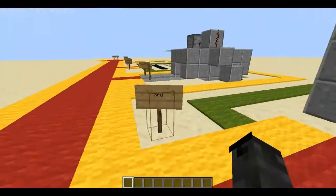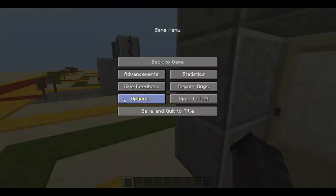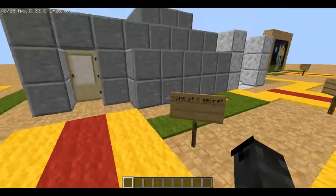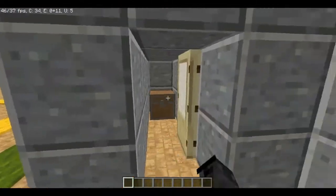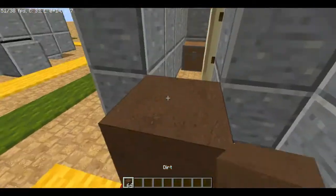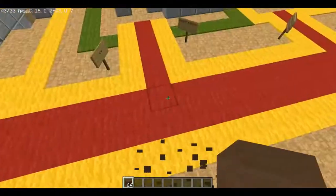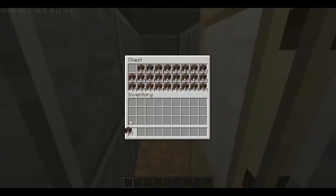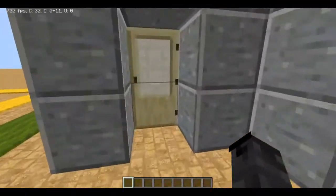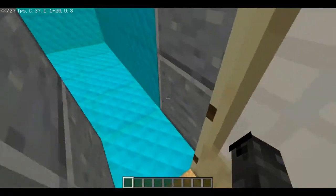Trap three is more of a secret. This looks like a noob base, right? It's made of dirt. His chest is full of dirt — he's such a noob. But there's a catch: you will go inside this base, there's no secret button, then close the door.